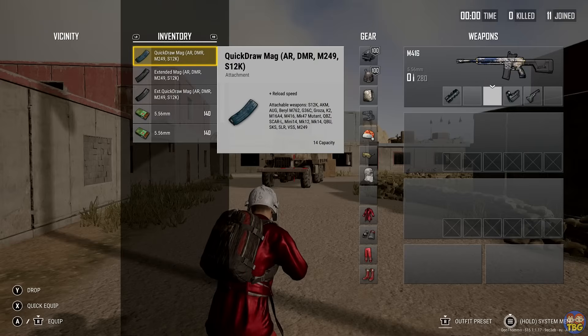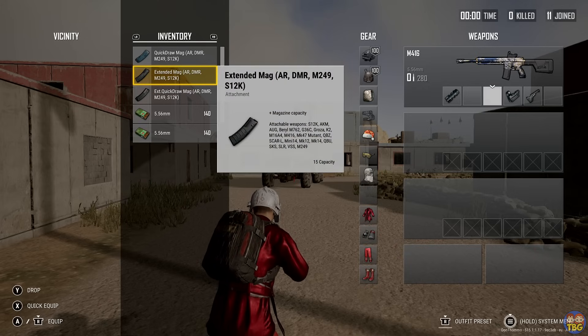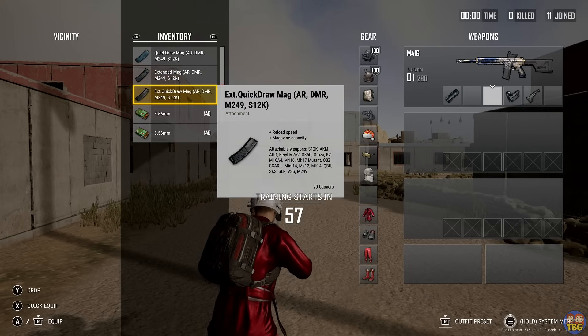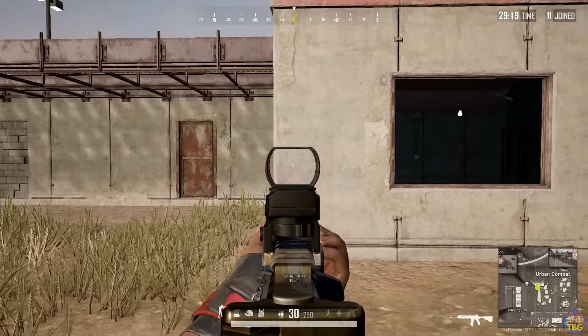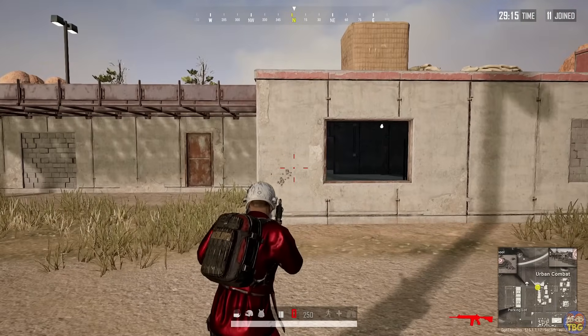Number 1: Extended Mags, Quickdraw Mags, and Extended Quickdraw Mags. Most guns in the game can use these different types of mag. The extended will give you the biggest mag size possible, the Quickdraw will increase your reload speed by up to 60%, and the Extended Quickdraw will give a fairly large mag size and a 15% faster reload.